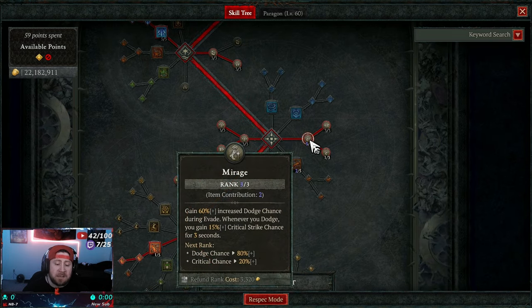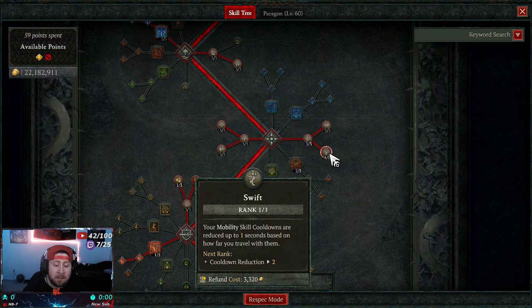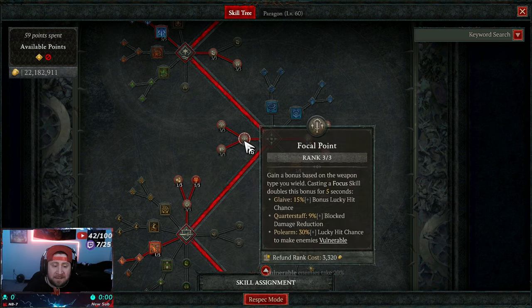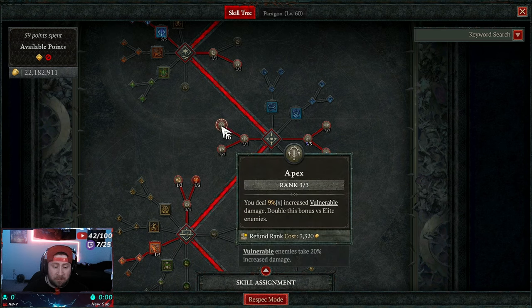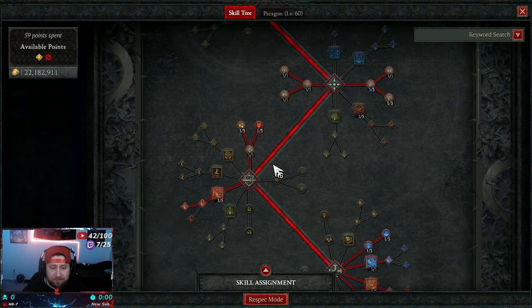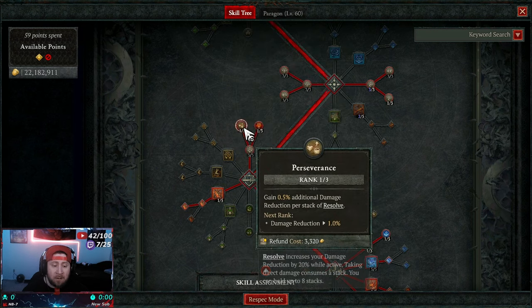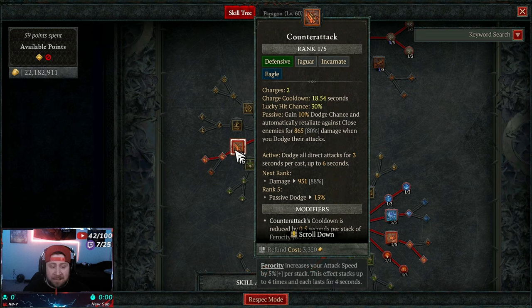We put one point into Mirage to gain increased dodge chance during an evade and deal increased critical strike chance. We take Unrestrained Power for increased damage while unhindered and unstoppable. Then Swift for mobility cooldown. We max out these three for Focal Point — increased focus gain, doubled when this bonus is active. Then Apex for increased damage against vulnerable enemies, doubled against elites. Diminishment makes vulnerable enemies deal less damage to us. Max out Endurance so casting a defensive skill gives us vigor.